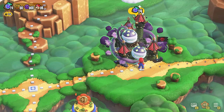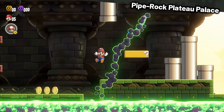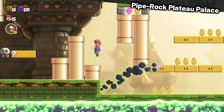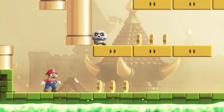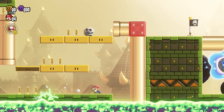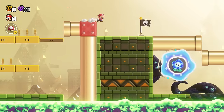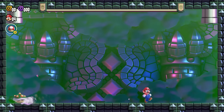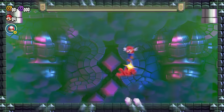With 14 Wonder Seeds in hand, we can now make our way to the first castle level, Pipe Rock Plateau Palace. This level does feature one very difficult section where you have to jump in between a block and three coins — you'll absolutely want to be small Mario to fit in there. But once that jump is done, the rest of the stage was easy, and the boss doesn't feature a single coin, meaning we beat World 1!